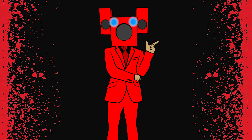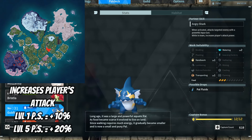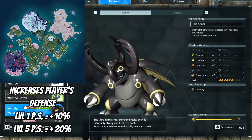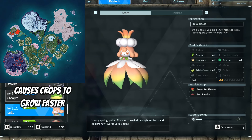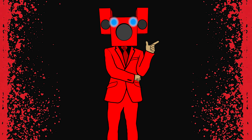To start this off, I have five honorable mentions that didn't quite make the list, but I still think they're worth mentioning. My honorable mentions are Gobfin, Kitsun, War Sect, Lulu, and Prikster. But with those honorable mentions out of the way, let's talk about my top 10 most frequently used PALs.